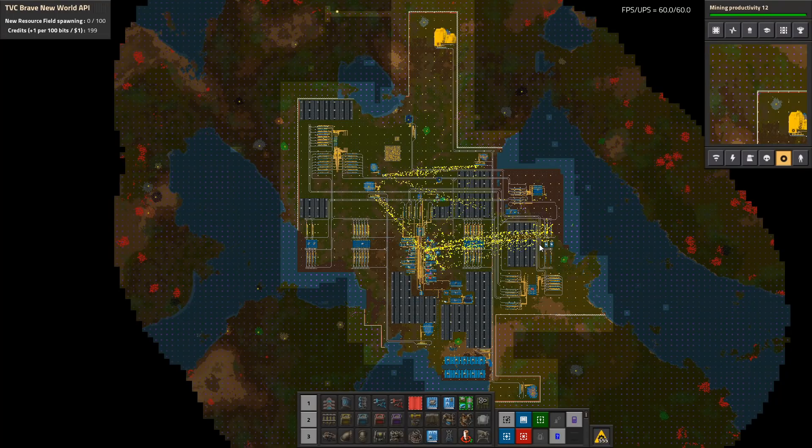Here we are after jumping forward. Now we can see that there's a lot more activity on the map. We've expanded out here and tapped another copper location. That was a massive expansion — about 200 tiles we just claimed as part of our land now.